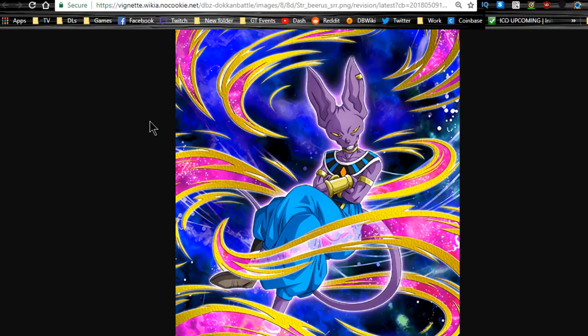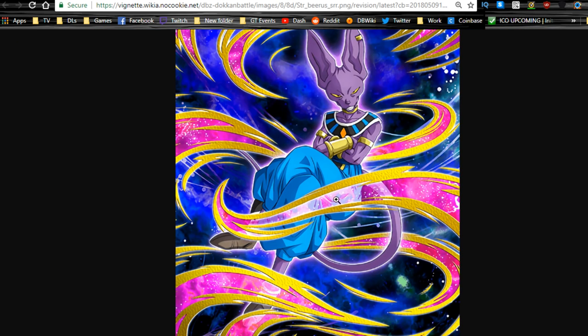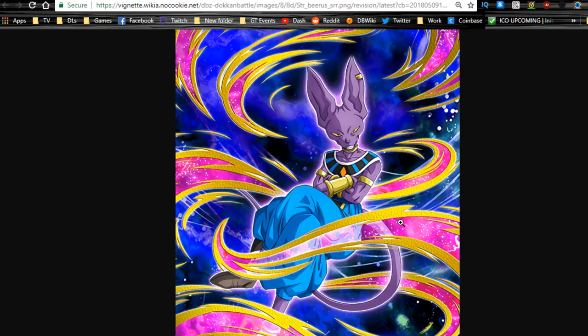Welcome back to another Dokkan Battle video. Today we're going over the LR Beerus and Whis card - how to get them from SSR all the way to LR. The Beerus card you see on screen is the LR Beerus card. If you pull this guy, he's in a sitting position with arms folded - this is the SSR variant of the LR Beerus. Lock him up; there are new animations that glow to let you know when you get an LR card.